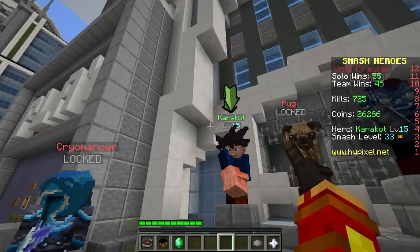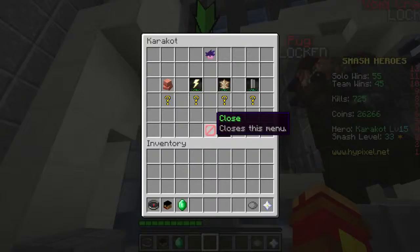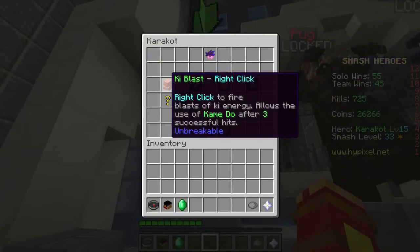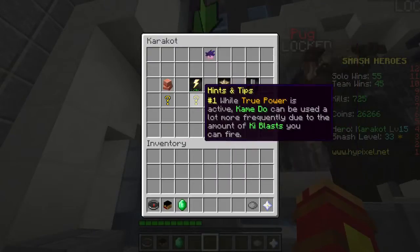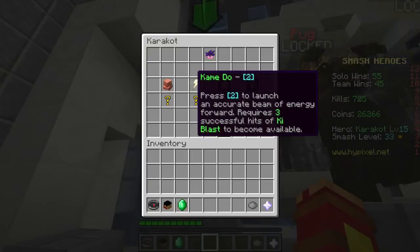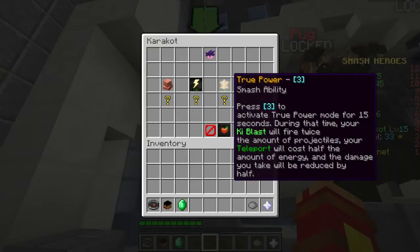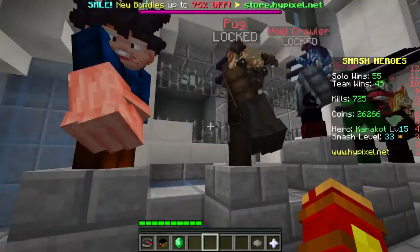Kakarot is the one I use — basically Goku. He blasts with right-click and has a very powerful fist. He is a hybrid, which means he does both range and melee. Kamehameha basically launches an accurate beam — if you know Dragon Ball Z, you know what these moves are. True Power is basically Super Saiyan — you glow gold, your abilities cost less, you do more damage, and you can teleport. Whenever you jump, you use 40 energy to do a teleportation, which is really useful.